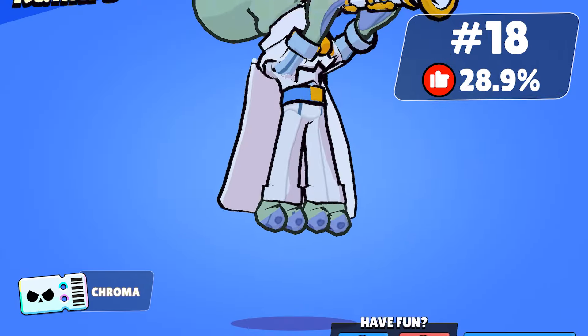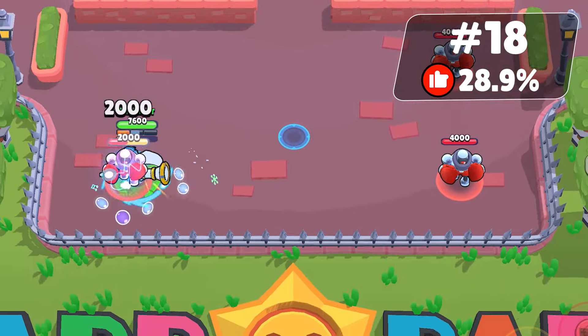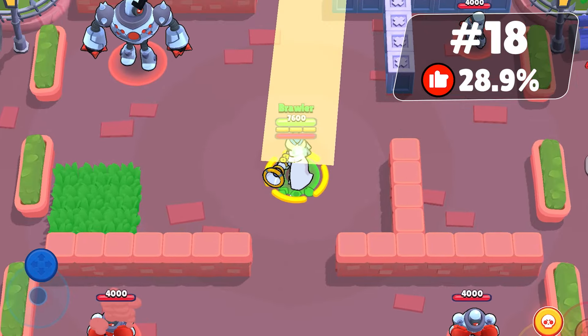Blue Squidward Mortis is liked by 28.9% of people. I like this chroma of the Squidward Mortis skin, especially the white texture. It was available for Brawl Pass holders and also for $7, and may return before the collaboration contract ends.